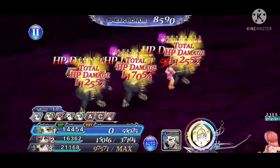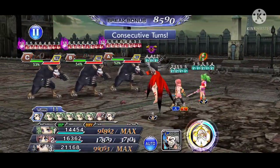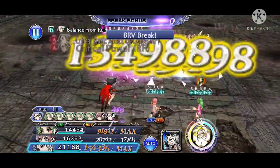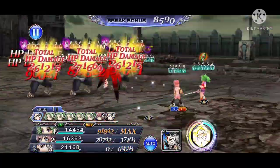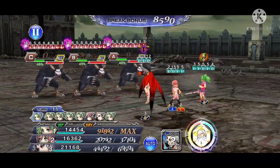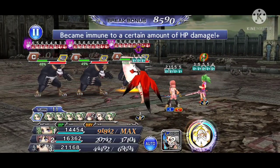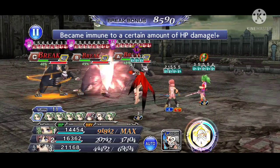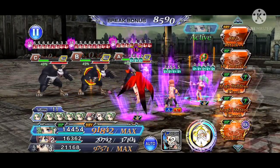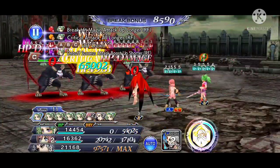One thing about the call abilities here: if you have Ignis LD call, I would actually recommend using Ignis LD call in place of Jack LD call. In this fight, you don't need to stack up a lot of defense down, and HP damage up effects are very crucial in a no boss turn run. So if you swap Jack LD call with an Ignis LD call, you get an additional 10% HP damage up, which may make a significant difference in this fight.